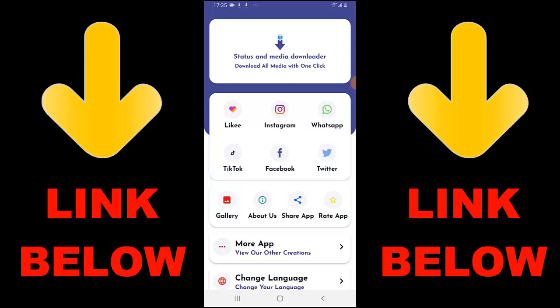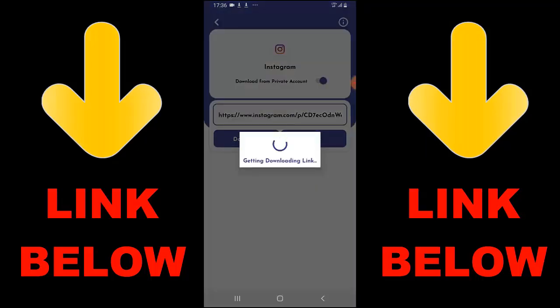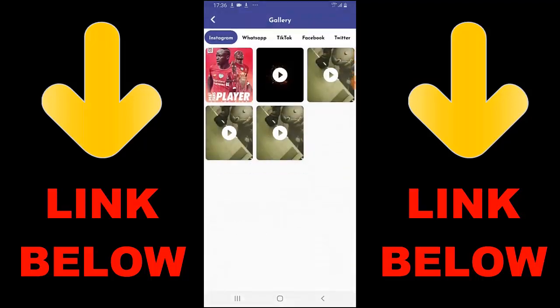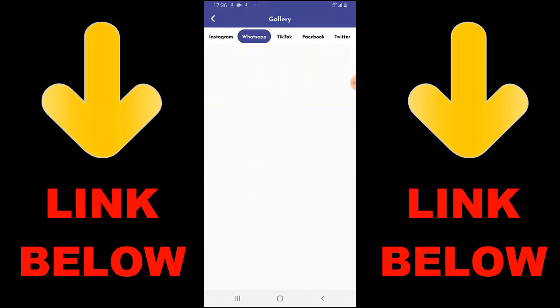Check out this trending app called Status Media Downloader — download all media with one click. You can download videos or pictures from any social media like Instagram, WhatsApp, TikTok, Facebook, and Twitter, all in one click. Just download the app, copy the link of whatever you want to download, paste it in the app, and it will download. Check the link below to get the app.